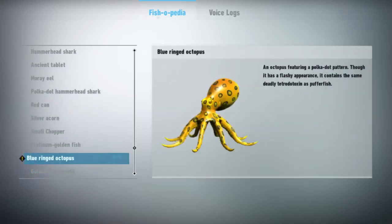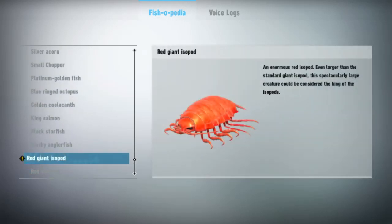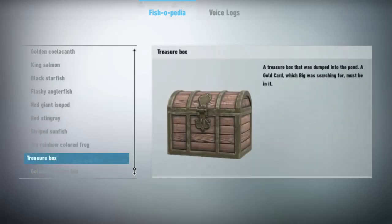The blue-ringed octopus was new — I could have sworn we'd seen him before. Apparently not. 'An octopus featuring a polka-dot pattern; though it has a flashy appearance, it contains the same deadly tetrodotoxin as pufferfish.' Red giant isopod: 'An enormous red isopod, even larger than the standard giant isopod — this spectacularly large creature could be considered the king of the isopods.' Big rainbow-colored frog: 'A massive mutant poison dart frog with a body all the colors of the rainbow — it must eat a rich diet of multi-colored food, either that or lots of food coloring.'